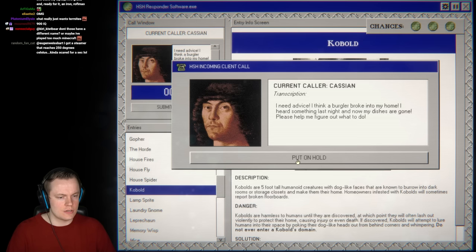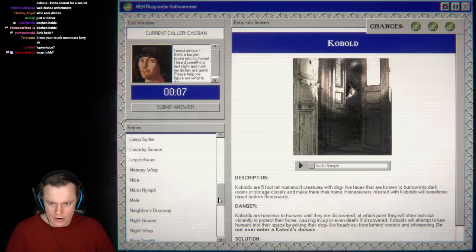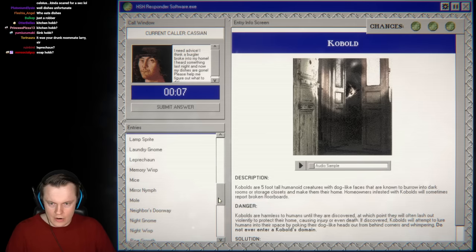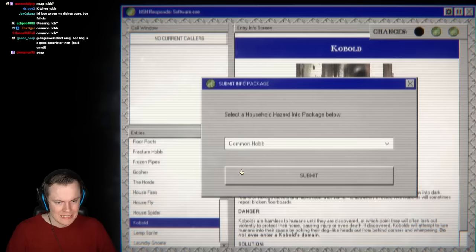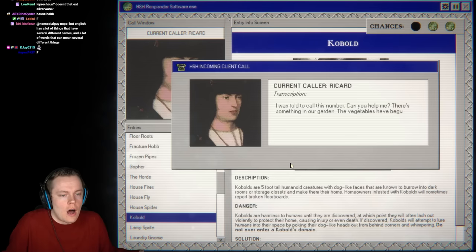Next call: something broke through, heard it last night, and now dishes are gone. Who eats dishes? One of the hobs — kitchen hob? Common hob? We panic and say common hob — wrong! We knew it was a hob but couldn't find the right one in time. We should have searched differently. That ends our incredible streak.